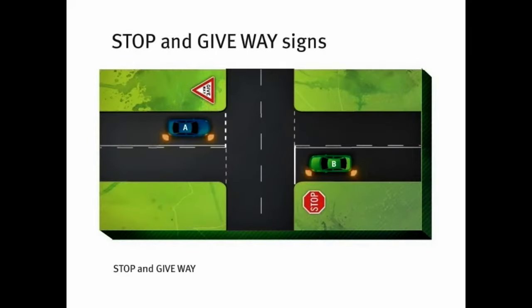So what happens at an intersection with both a stop and a give way sign? Contrary to popular belief, a stop sign is not more powerful than a give way sign. The signs effectively cancel each other out and normal give way rules still apply. Both must give way to all vehicles, then because car A is turning right it must give way to car B.